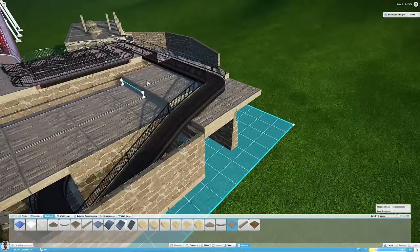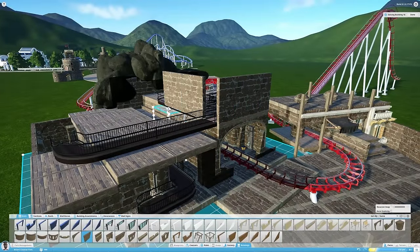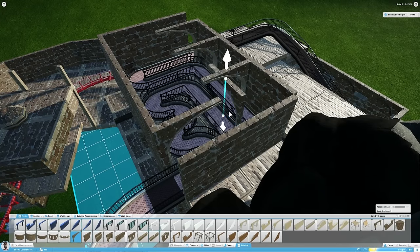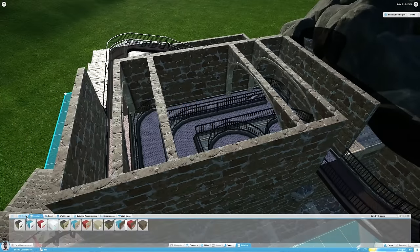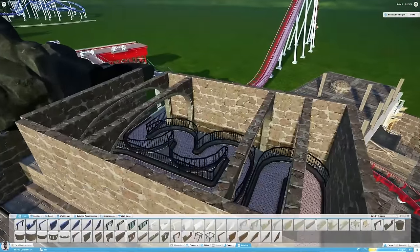Because somehow you touch something in the background, or the cursor actually snaps to something in the background, and then you're kind of screwed — you gotta scroll back to the park. But that aside, I think the way that I'm trying to build underground, with a little more practice I can do it more efficiently. I think it's working out for now.